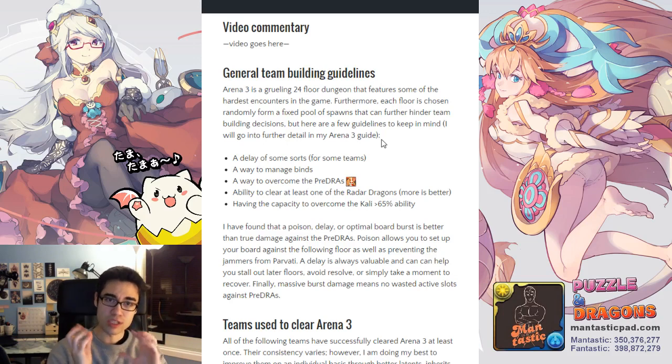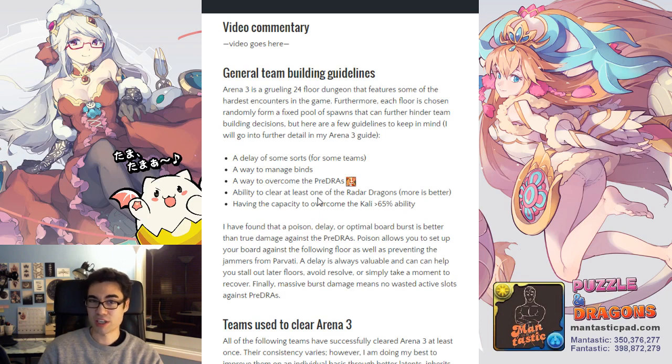Generally speaking, a delay is very helpful for some teams — though not all teams need one. You also need a way to manage binds, whether it's a soft bind clear, a harder bind clear, or bind-immune leaders. You need a way to overcome the pre-draws, which are monsters of 10 million defense — so you need poison, true damage, or large enough bursts. You also need to at least be able to clear one of the radar dragons; most teams can clear Zeus Dragon since he's universally the easiest. And finally, you want some capacity to overcome one of the Kali's above-65% enrage hit — either a big shield, or burst and actives left over from the radar dragon.